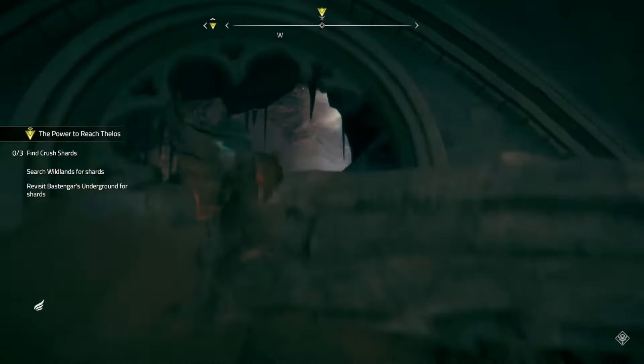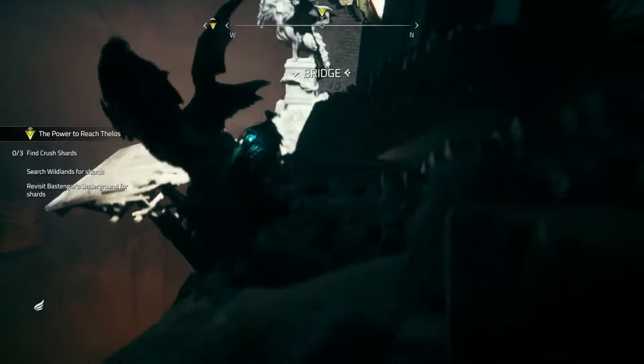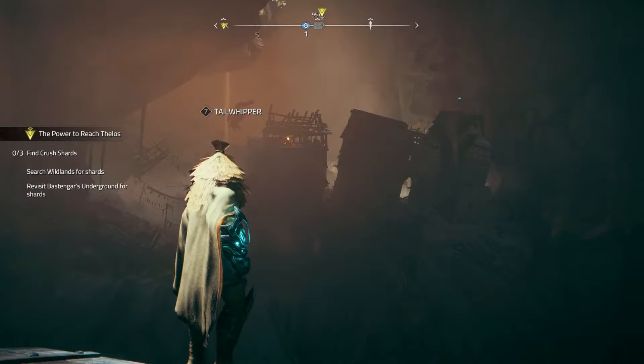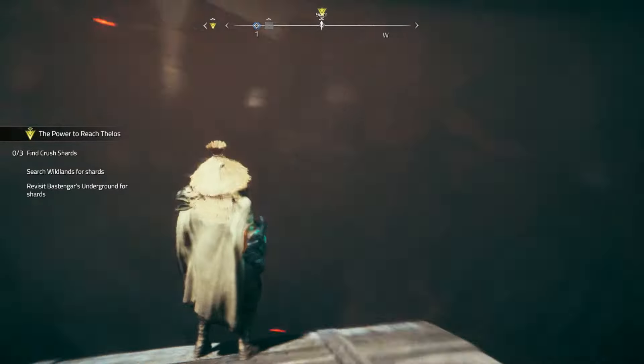In case you need to figure it out, you just gotta go from across over there — if you can see that the bridge is down there. Right above the bridge, you go onto that and you should be able to use all three air dashes to land here.